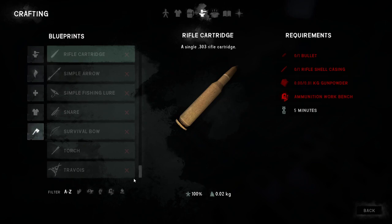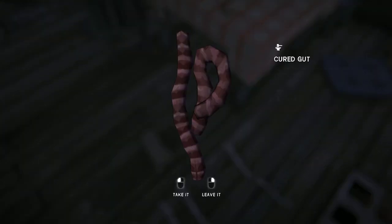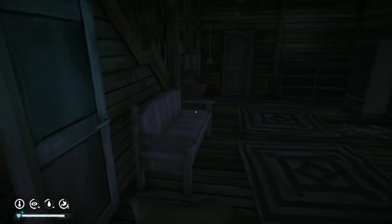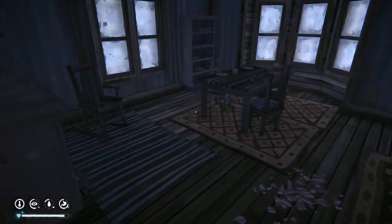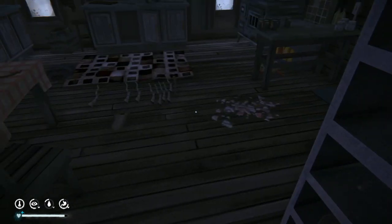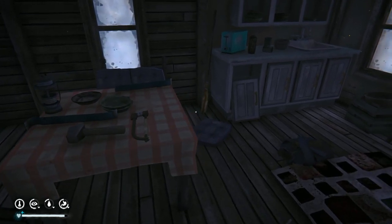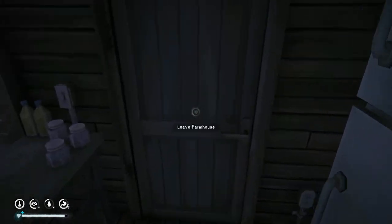Here we go - deerhide, two cured guts. Oh no - we didn't grab any guts from there. Oh, heartbreaking. I don't have an extra gut on me either. Oh no. It's not that far, it's not that far. We'll get some more outdoor time. Well, let's make the travoy - we'll make the travoy at the barn. We can still stick to the plan and make the travoy at the barn.